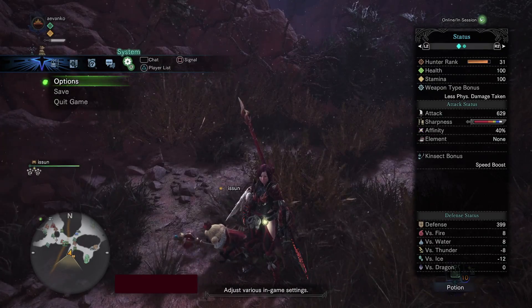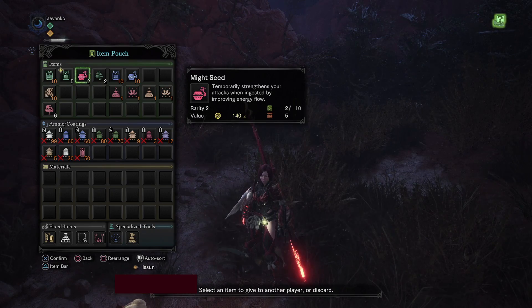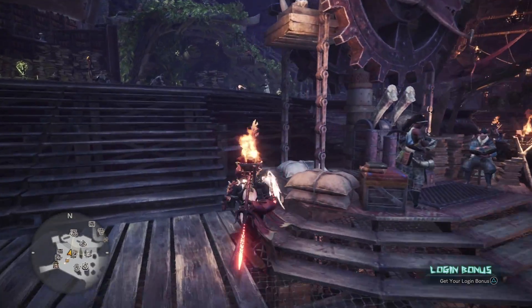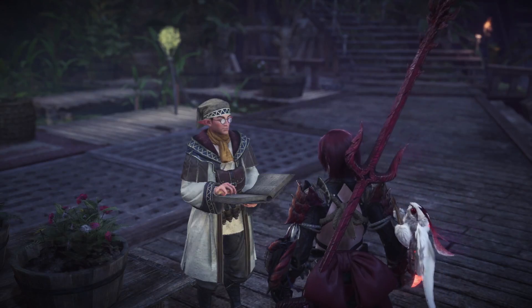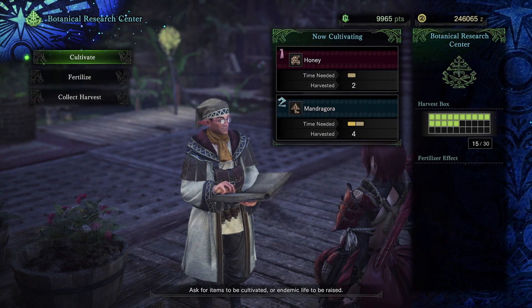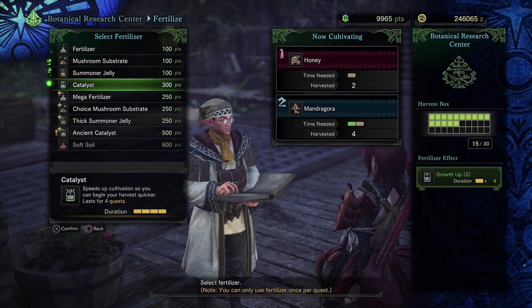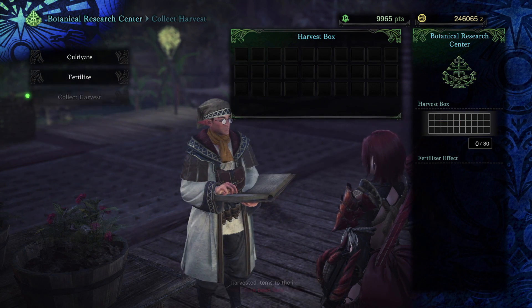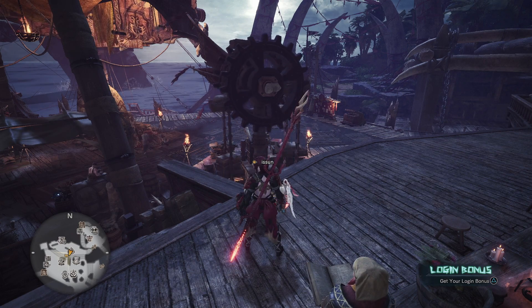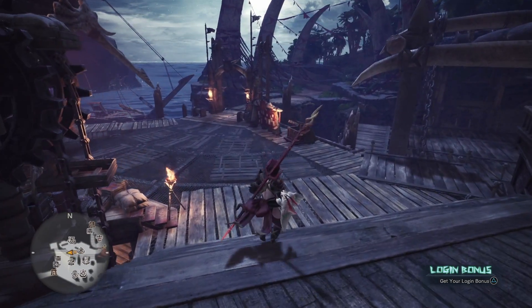Here we go — you can see that in our inventory. They sell for well over a hundred Zeny a piece, but we are not going to be going around collecting and selling these one by one — that's not efficient. Midway through low rank, pretty early in the game, you're going to unlock the research center where you can farm items. When you talk to this guy you'll be able to cultivate Might Seeds. You choose an item and a fertilizer to make them grow even faster, and then as you hunt you can come back and claim a bunch of rewards. You'd be surprised — at well over a hundred Zeny a pop, when you have 99 in a stack you can be selling that for easily over ten thousand Zeny very early on.